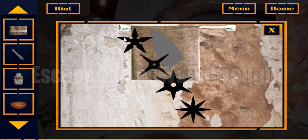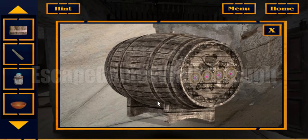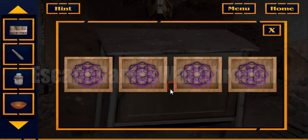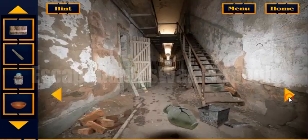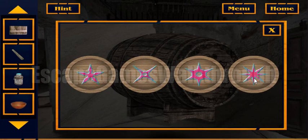Now we will get the hint. It's different shapes of stars — it has 5 beams, 4 beams, 6 and 8 beams. We need to use the same stars here, so: 5 beams, 4, 6, and 8.